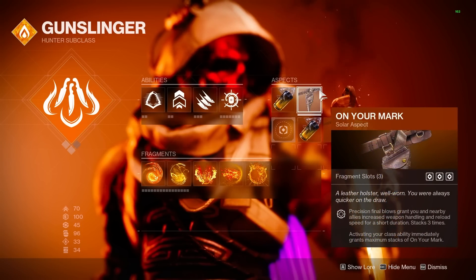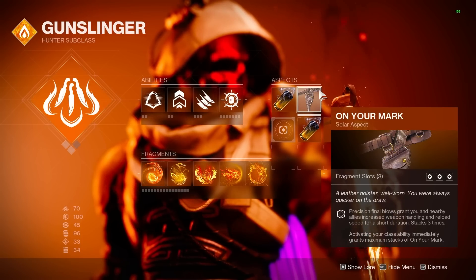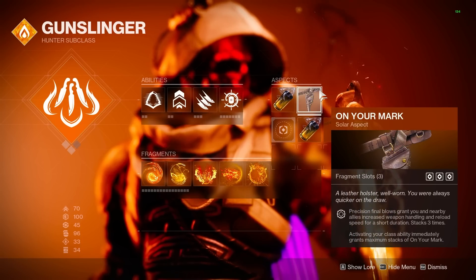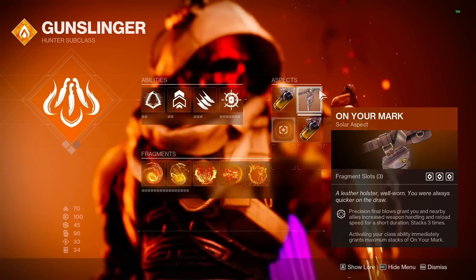The second aspect is On Your Mark. This allows critical kills to increase our handling and reload speed for a short duration, and it stacks up to three times, increasing in effectiveness. On top of this, just using our dodge will max us out immediately to times three, so this is going to come in clutch for weapon swaps and damage rotations in general.